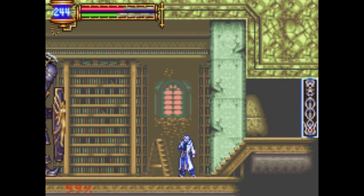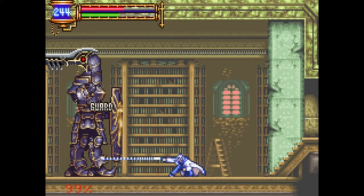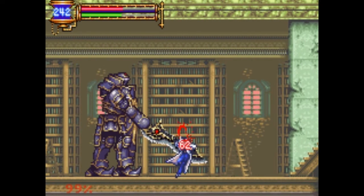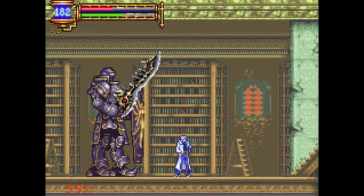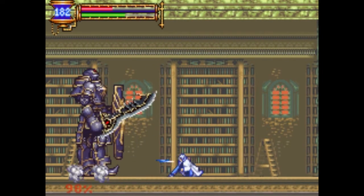Mainly he does this kind of thrust, and a slash like that, which could really mess you up if you're right under him. He can also guard most frontal attacks, so most of the time you have to duck and attack to get his legs.